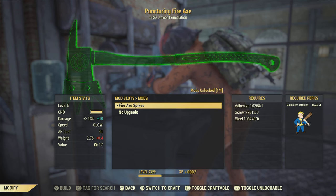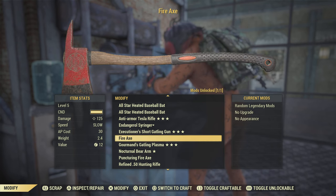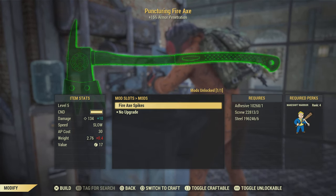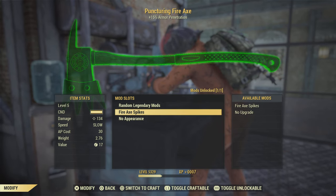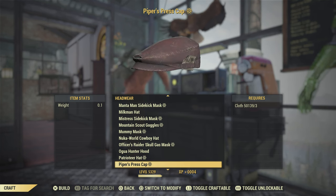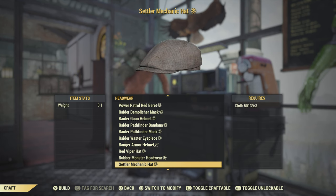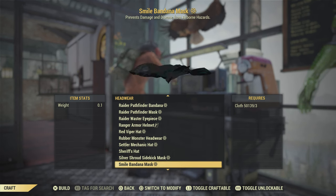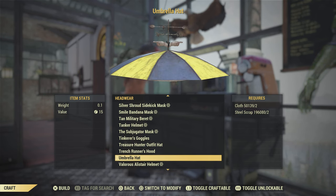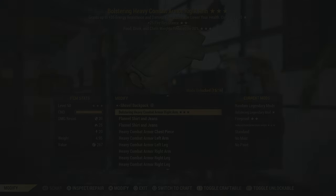A fire axe with the fire axe spikes mod does absolutely insane damage for a level five weapon, and the great thing about melee weapons is they won't need any ammo. A bunch of hats or masks — maybe some uncommon or less rare Fasnacht masks or Fasnacht masks you want to throw in there — is probably a good idea. I'm going to get into that a little later in the video and show you what I threw in there — you might be surprised.